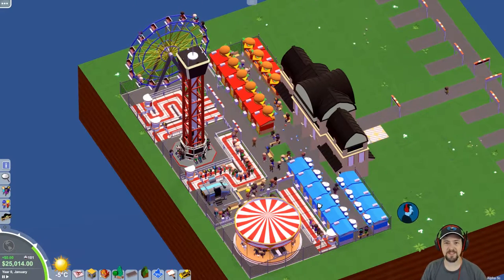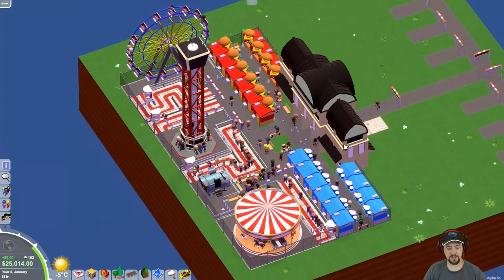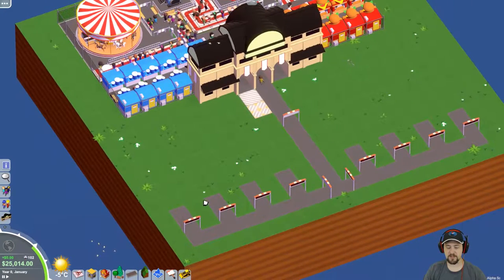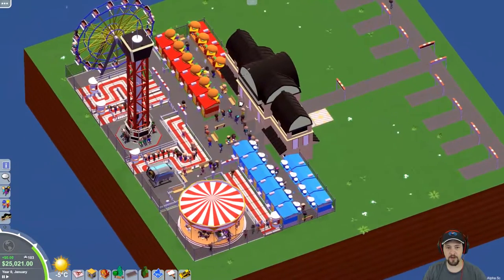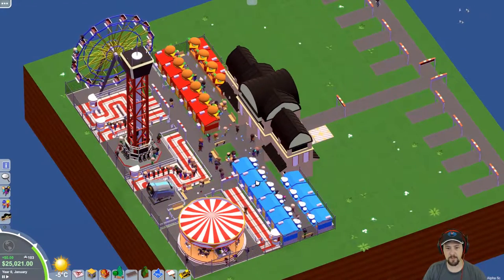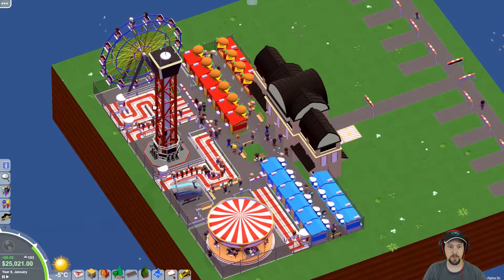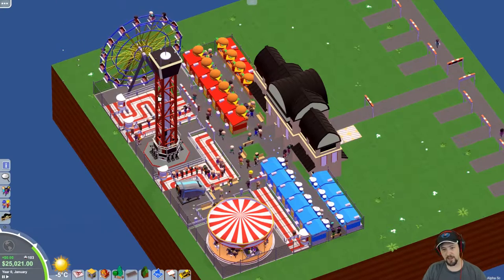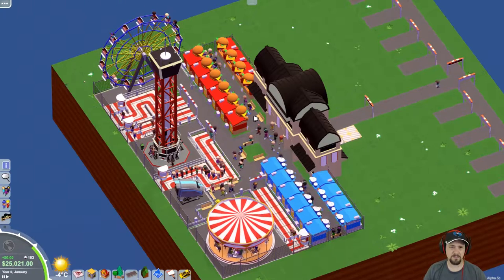Welcome to Game Jamming! Today we're playing Parkitect on a little scenario I built. I've set up a bunch of spawn points with close signs to make guests go straight into the park. There are burger shops, drink shops, and four rides with queues. It's a terrific little park - a bit of a trash problem but it looks kind of nice.